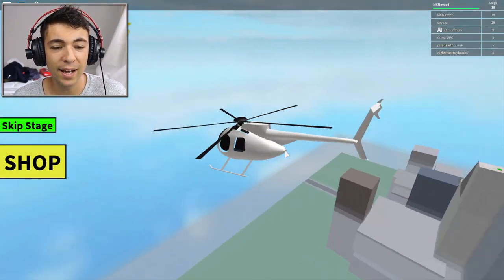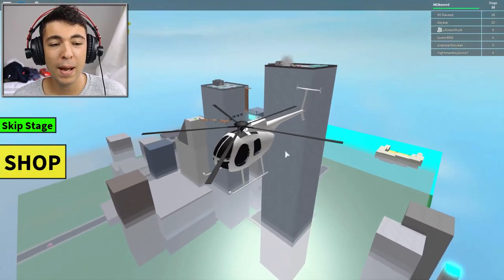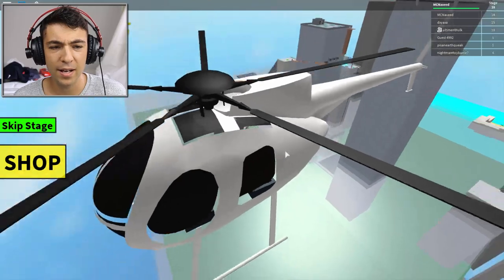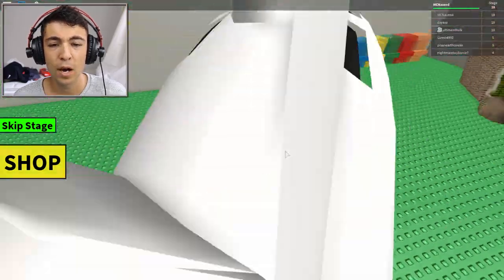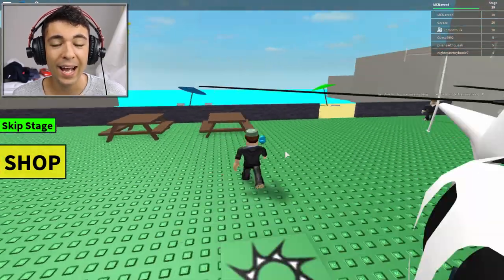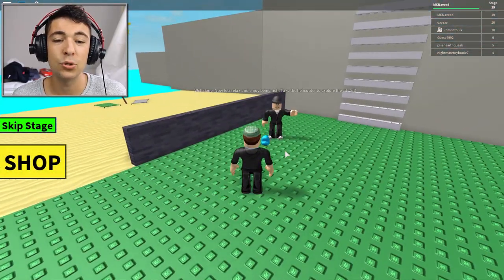Here we go, we've almost made it — quickly yes! What's gonna happen now? We've made it off the map away from this city. Come on — oh, there's a beach over there, nice! I want to go to that beach. This is really cool — and we've made it, no way guys! Oh, and this is the beach I was on about. Well done, now let's relax and enjoy being rich!